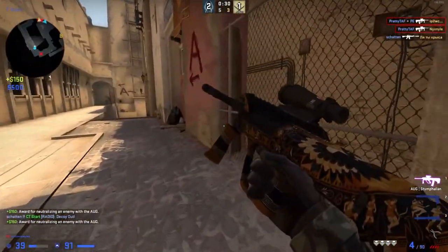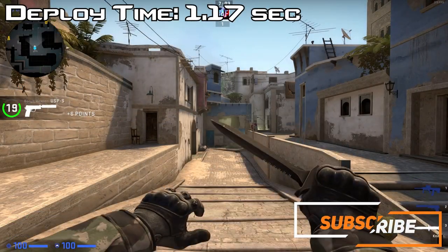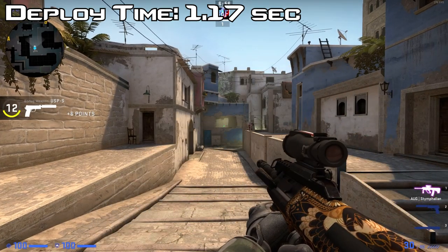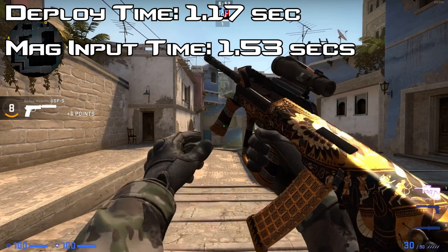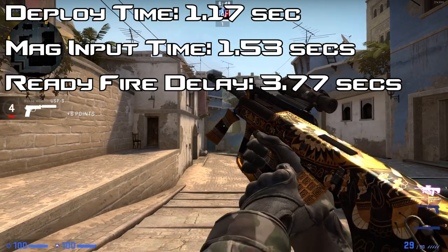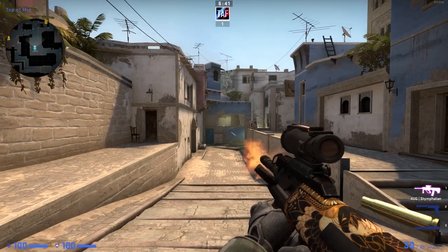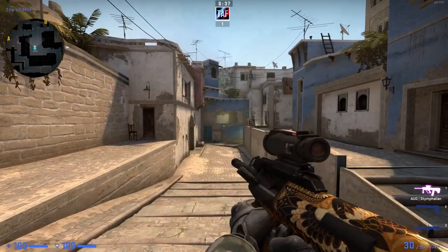When it comes to reloading and deploying, times are as follows. To deploy the weapon from swapping, it takes 1.17 seconds, making it the slowest weapon deployment time in class, mainly because the player has to cock the weapon when it's deploying each and every time. It takes 1.53 seconds to insert a new magazine, giving it the slowest magazine insertion in class, and it has a ready fire delay of 3.77 seconds, also making it the slowest weapon in class. When you reload the weapon and make ready to fire again, be sure to stay in cover for a brief moment after reloading before popping out to shoot your enemy, because it will catch you out, believe me.